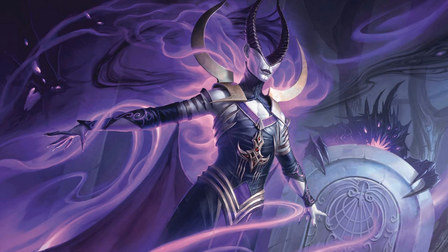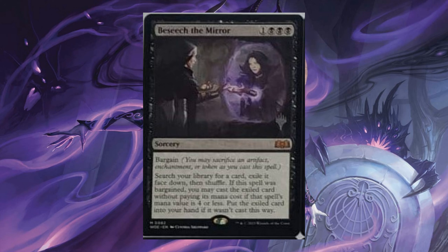As I did for my first Wilds of Eldraine leaked cards video, I will start with the Mythics. Besiege the Mirror, for 1 generic black, Sorcery, Bargain. Search your library for a card, exile it face down, then shuffle. If the spell was bargained, you may cast the exiled card without paying its mana cost if the spell's mana value is 4 or less. Put the exiled card into your hand if it wasn't cast this way. That's a nice way to tutor Sheoldred.